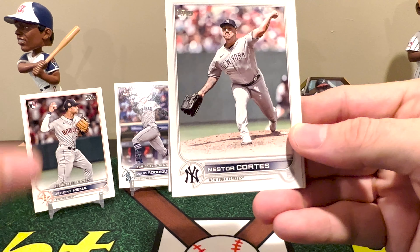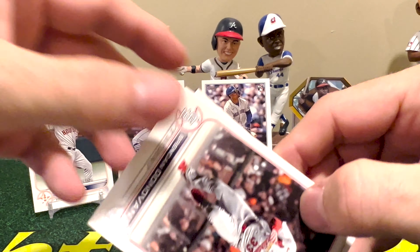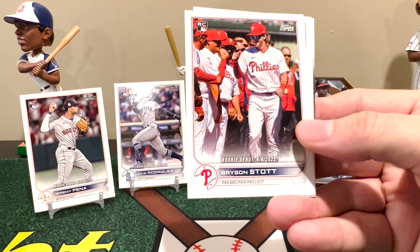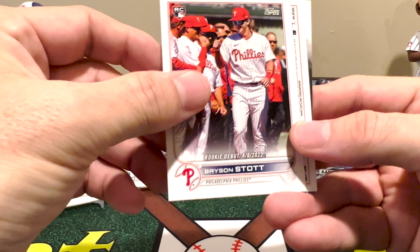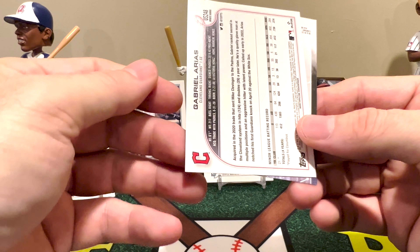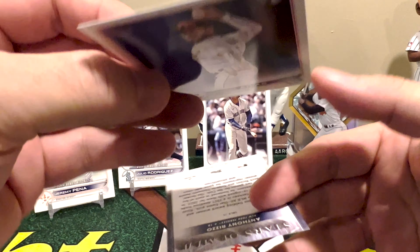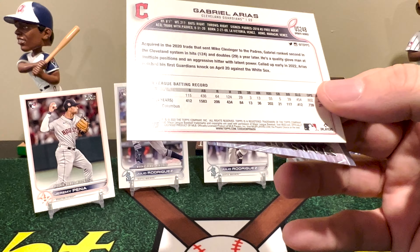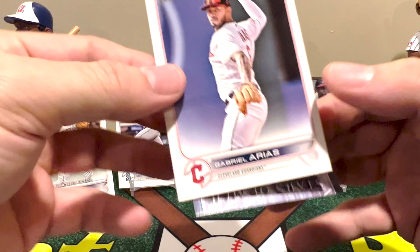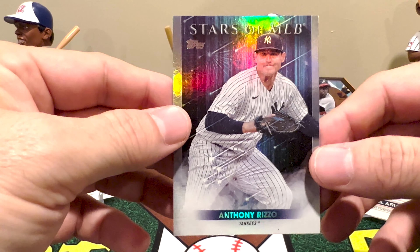Painful looking at Freddie Freeman there. Javier Báez — didn't really perform with Detroit like they wanted. I think that's often the case when you pay a lot of money; Bryce Harper is one of the few who was different. Wait, we have a backwards card — it's backwards because it is a short print! Gabriel Arias — Cleveland Guardians. Double-checking because you never know if it could be a collation error, but it is a short print. So we did pull a short print rookie! We end with Anthony Rizzo, which I know I've pulled before.